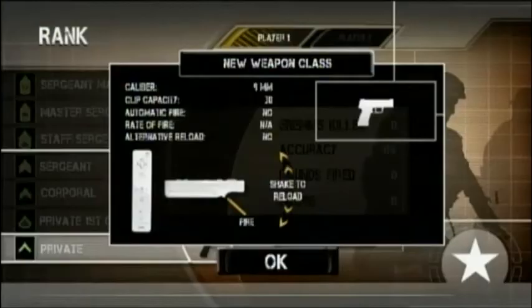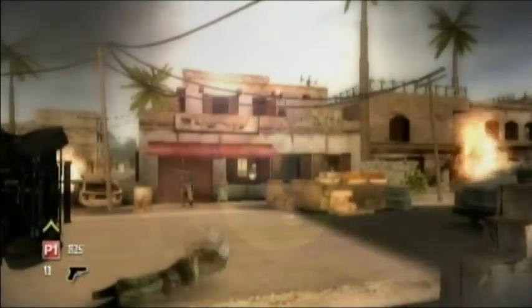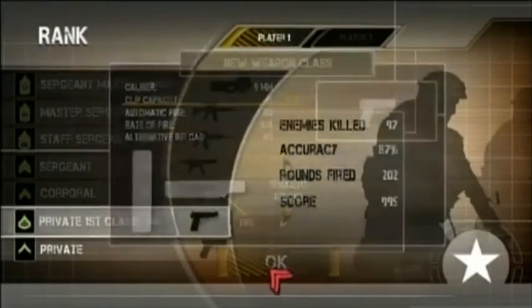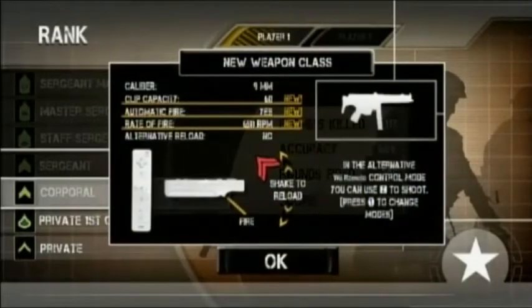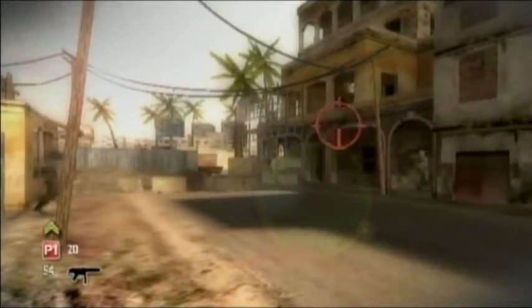None of the guns are named and I'm not an expert, so just bear with me. You start off as a Private with a 9mm handgun — magazine is 30 rounds, at least they sprung for the good gear — otherwise it sucks. You become Private First Class at 800 points and get a slightly better handgun with a magazine size of 45, which is pretty serious for a handgun. You become Corporal at 1,100 points and get a submachine gun. It's fully automatic, as is every other weapon after this, with a magazine of 60 bullets.